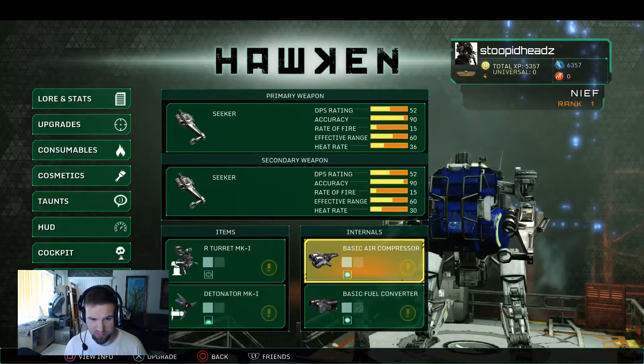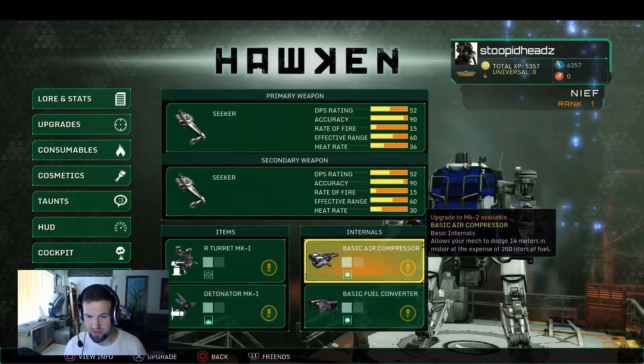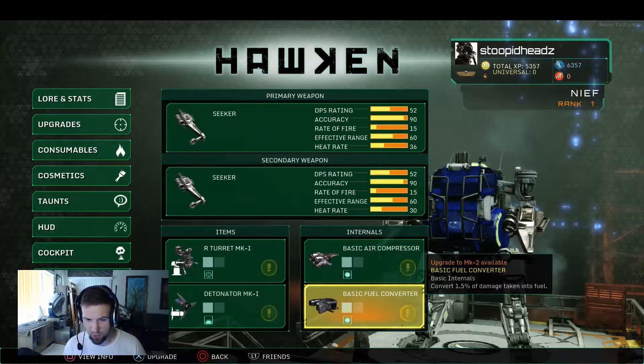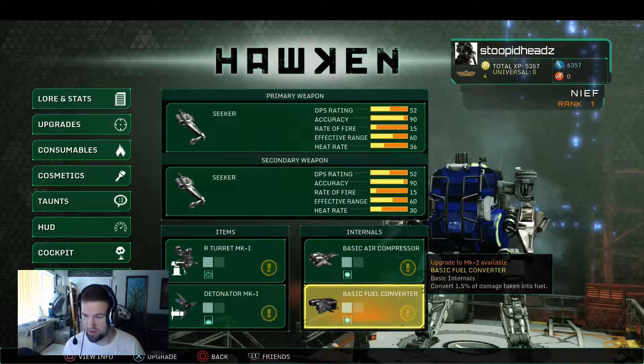We've got some internals. The basic air compressor allows your mech to dodge 14 meters in mid-air at the expense of 200 — that's awesome, dodging in mid-air. There's also a basic fuel converter that converts 1.5% of damage taken into fuel. Very cool.